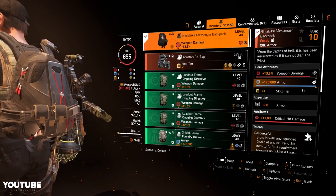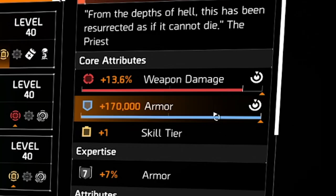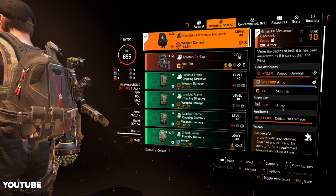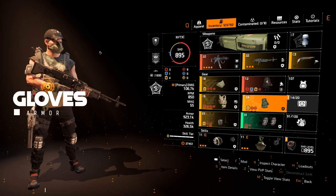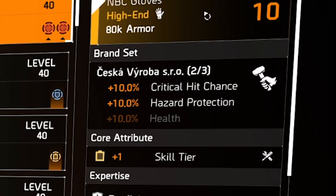For the backpack, one of my favorite exotics — I know a lot of people hate it — it's the Ninja Bike Messenger backpack. It has core attributes of weapon damage, armor, and skill tier. Skill tier is the main thing I want, and it's leveled up to level 7. Put a critical hit damage mod on it. The talent is Resourceful — it acts as a second piece for your other pieces of gear. For the gloves I'm using the Cesca Verroba gloves, mainly for the bonuses — critical hit chance for SMGs and LMGs, and 10 percent hazard protection.